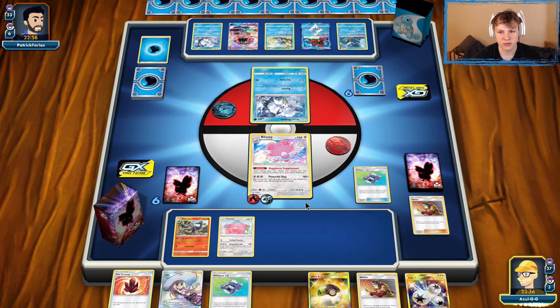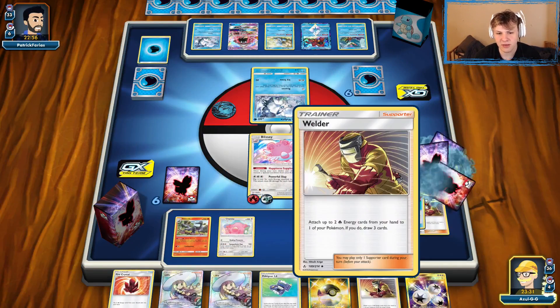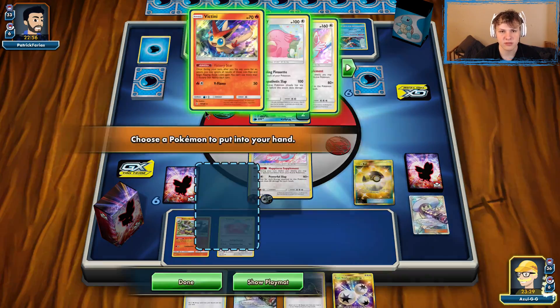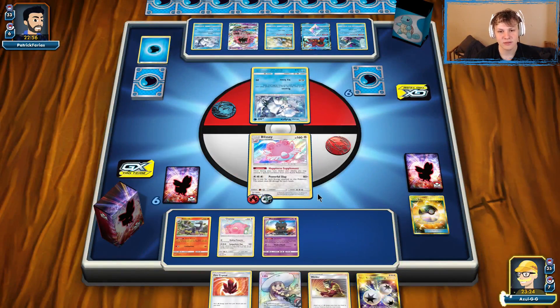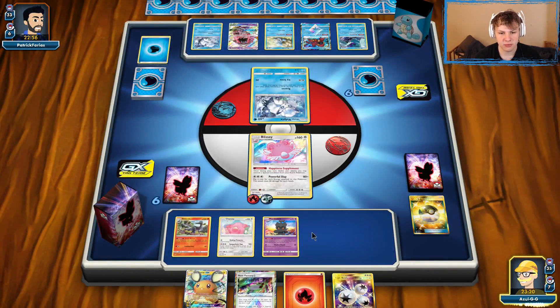We check for a Guzma — not finding one. We didn't need Guzma here anyway. Going with Let Loose — knock out the Active and Let Loose. We already played the Welder. I'm losing my mind. We wasted a Lily there for no reason. I don't know what I was thinking. Go ahead and Let Loose here.